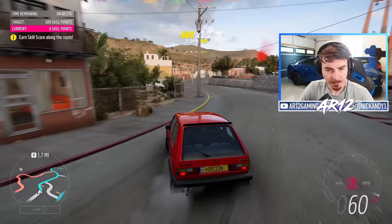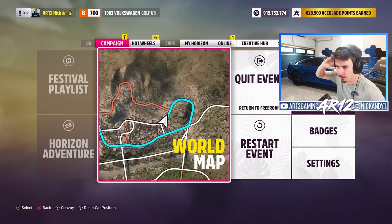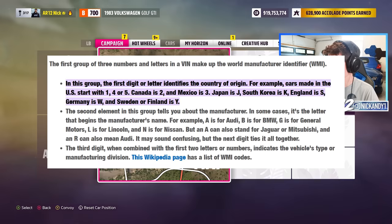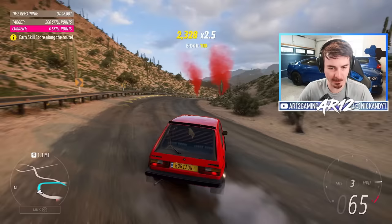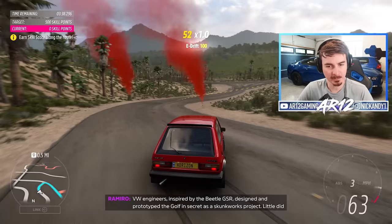If you own a Volkswagen in the United States, chances are it was made in Mexico. The only way to actually tell where your Volkswagen was built is if you look at the VIN number — the first letter will tell you what country it came from. My VIN number is WVWK, so I'm pretty sure my Volkswagen was made in Germany. I'm pretty sure they made all the R32s in Germany. Anyway, other things about Volkswagens in Mexico you need to know.